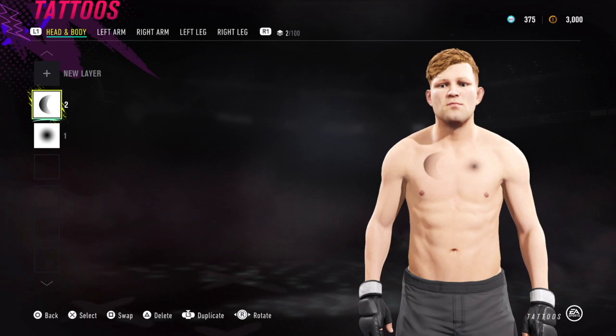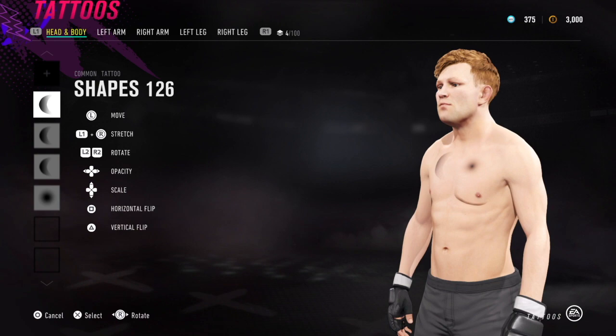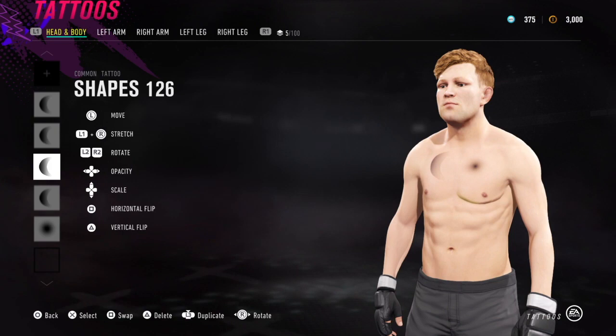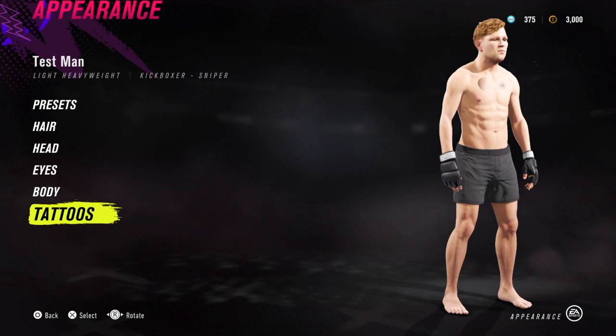In this example I'm using black shapes, but depending on the skin tone of your fighter you might want to experiment with other colors. I'm going to start with Shapes 126 and run it a couple of times along the edge of his left pectoral to make it look like it pops out further, because this body type doesn't have a ton of muscle definition. Once I've sized, shaped, and placed them to redefine the pectoral, I'll bring down the opacity to a level that looks natural. Now we have the appearance of a slightly more muscular left pec.